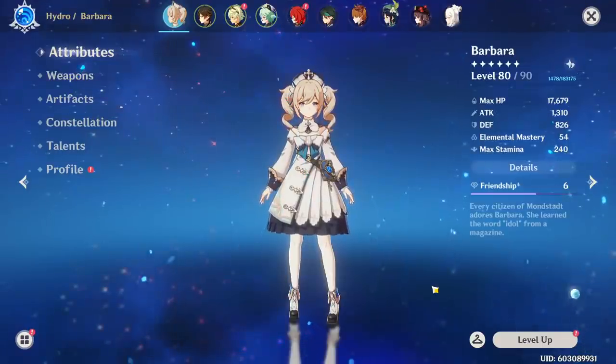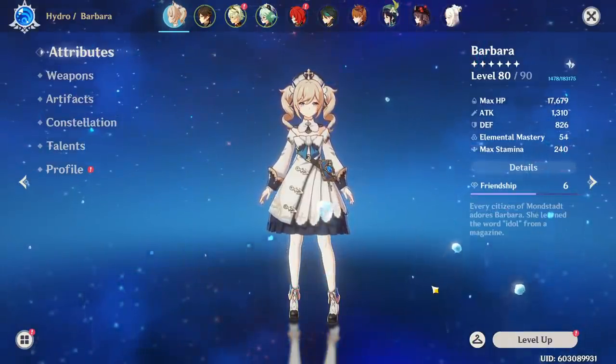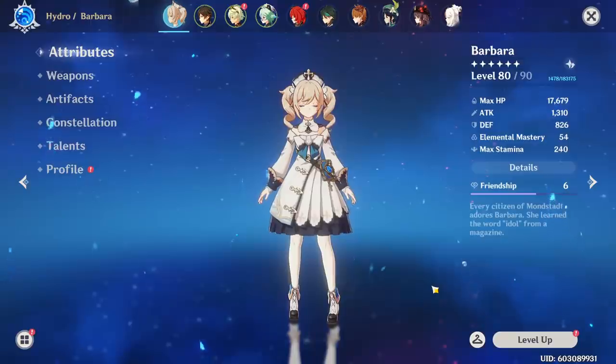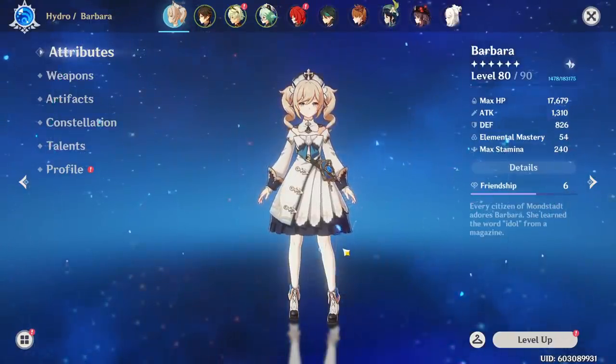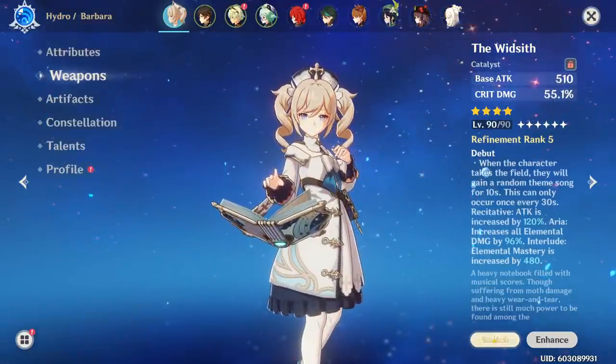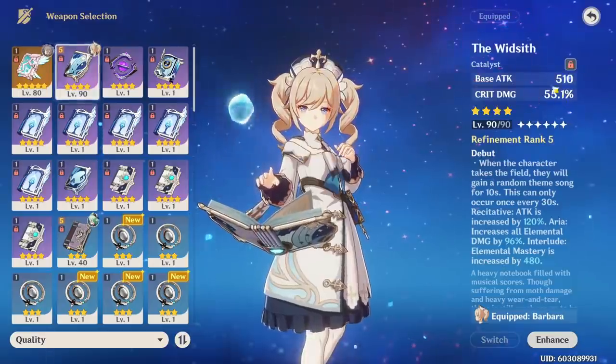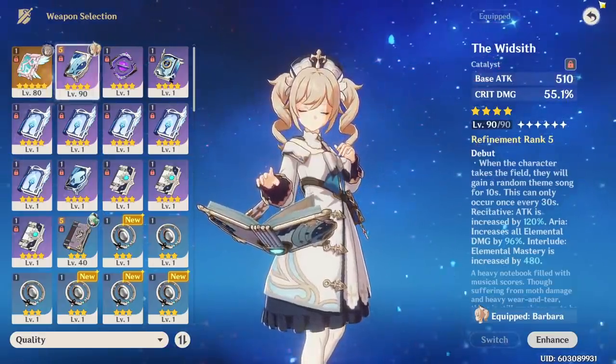I'm going to quickly talk about my Barbara's build and the comps I use. I did get a new mic and a new audio setup so I hope it sounds good. Basically, my Barbara is running the Widsith because it's a high burst damage weapon. Skyward Atlas would have also been good, but I like Widsith on her for the crit damage and to flex big numbers.